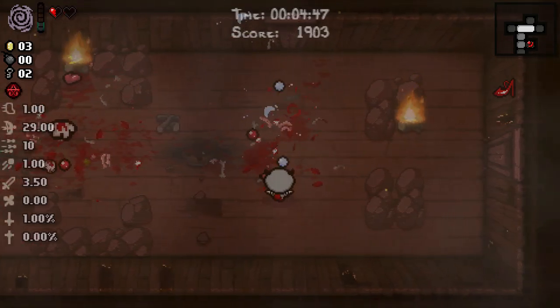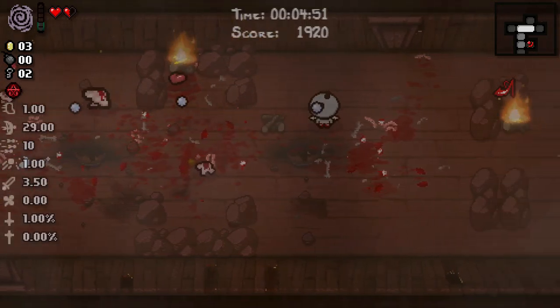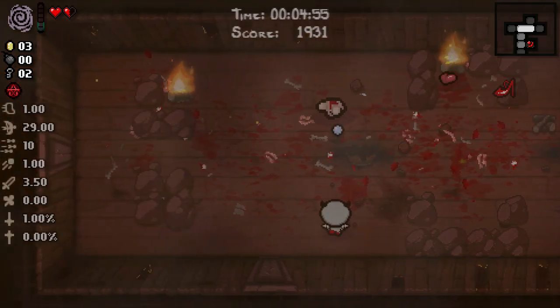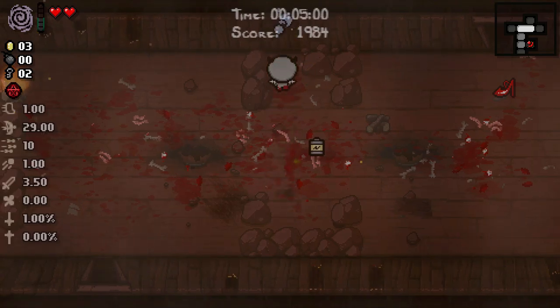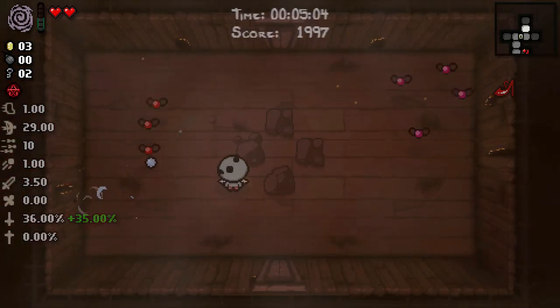We just lost the majority of our deal with the devil — it was 100% and now it's 1%. Wow, that sucks. Real harsh. Especially since if we had a bomb, we could have had any number of tinted drops right now.